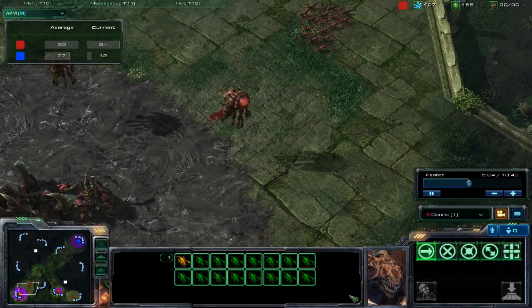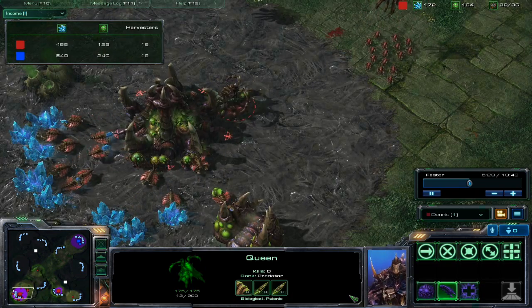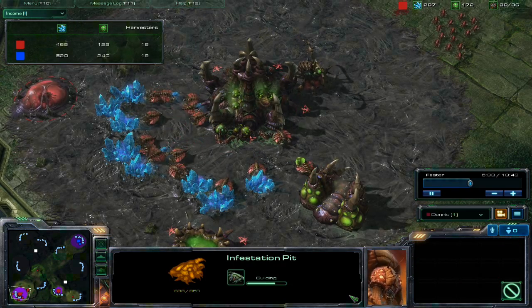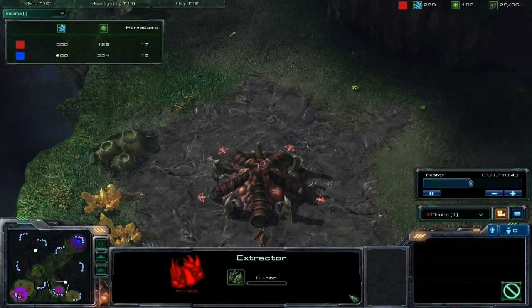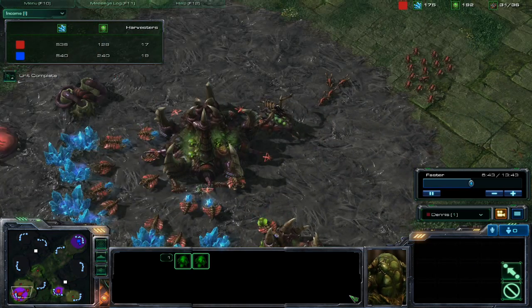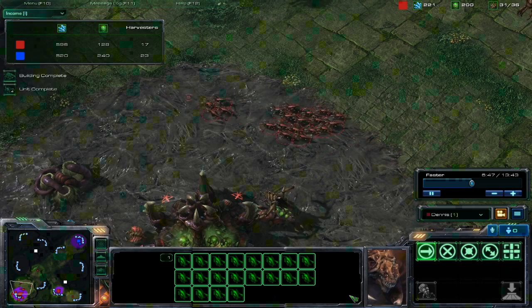I'm trying to use my Zerglings to scout around a little bit, make sure he isn't hiding anything in my base. By now I really should've had a second extractor — I don't know why I don't. I probably should've built a queen in that second hatchery as well, but another mistake.